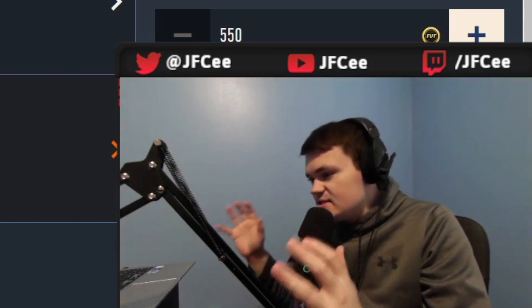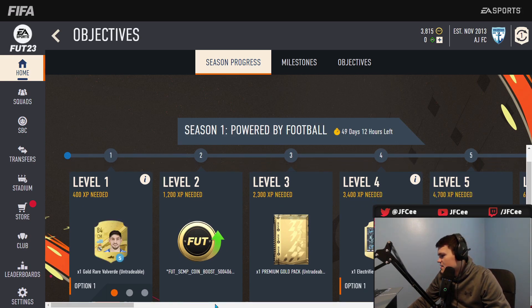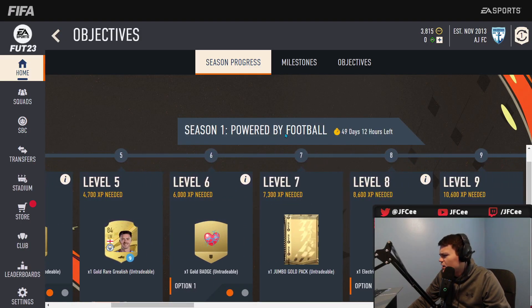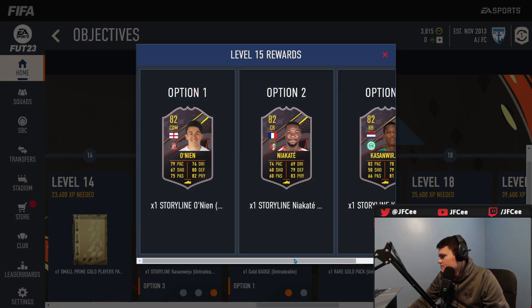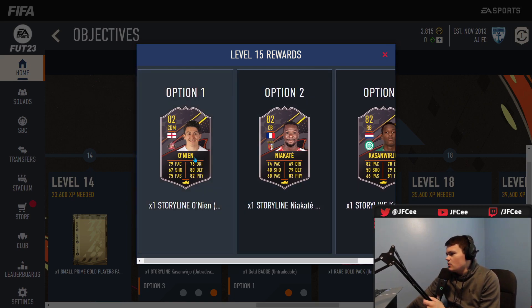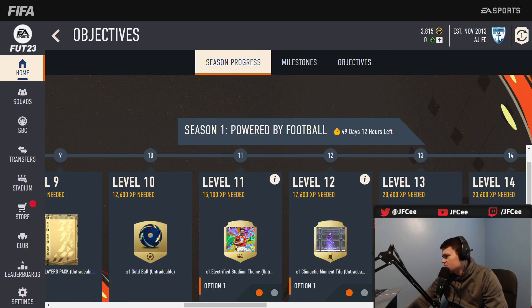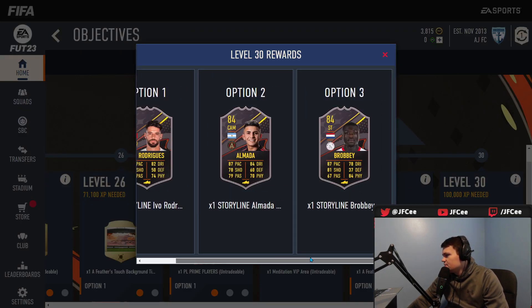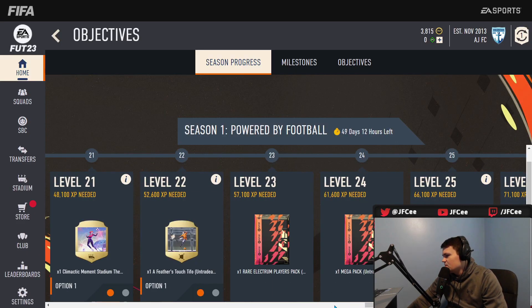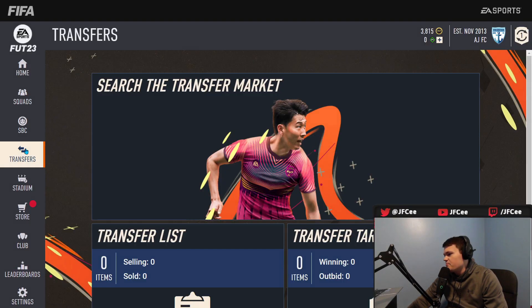Objectives — is the season progress the same? Yep. Season one, powered by football. Look at this. Yeah, they're exactly what you'd expect. Nyan — 79 pace, 80 defending, 82 physical. Cool. Niacate — whatever, I'll take a level 30 player. Are level 30 players actually good? No they're not — don't worry. Another year of the seasons being completely awful, that's what we have to prepare for.